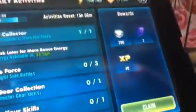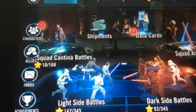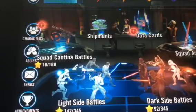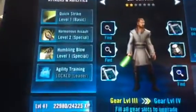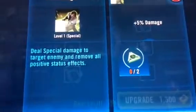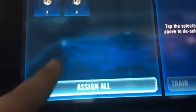We have a daily activity and it is Master Collector. I got Qui-Gon Jinn the other day, so I'm going to show you — he's only a two-star but he's pretty good. This one's pretty good too, so you might want to save up for him because he is pretty good.